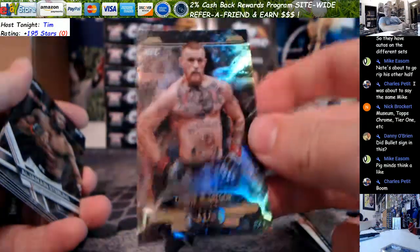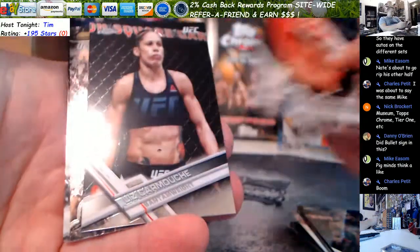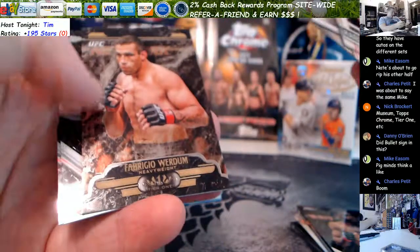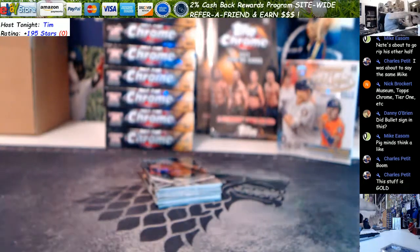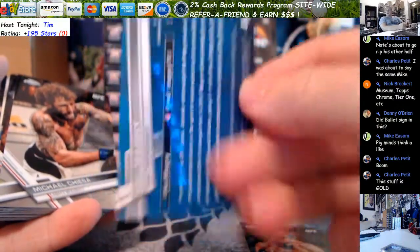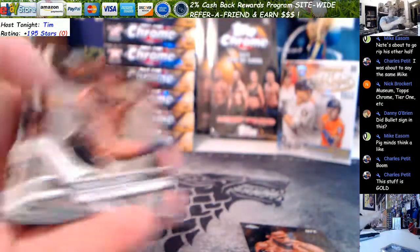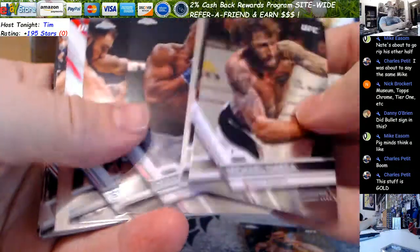Beautiful. Tier 1 Refractor. Connor. We got Aljo. Another Carolina. Verdum. Crocop and OSP. We have Magni — and then out of 50, Magni. So, gold. Neil Magni. The parallel value is insane — it really is.